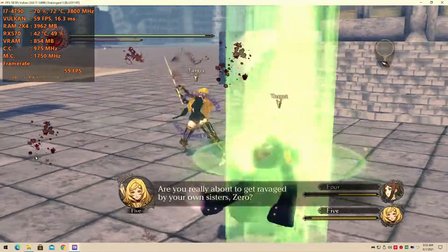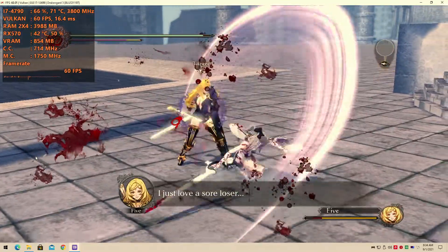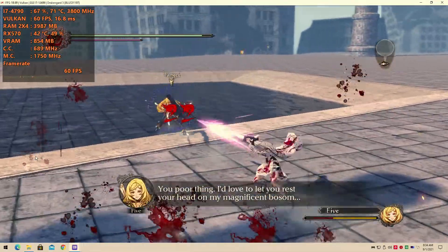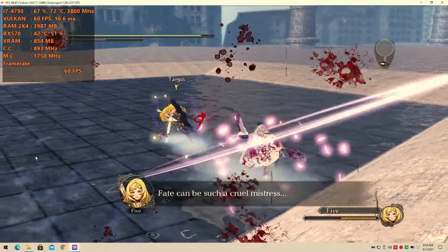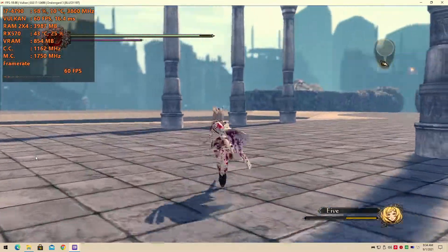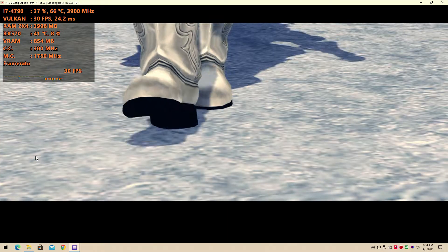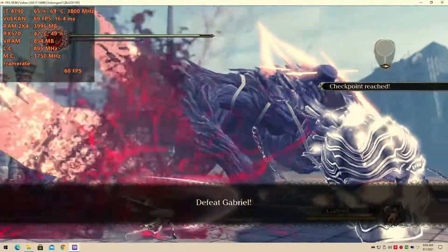Are you really about to get ravaged by your own sister, Zero? Whatever. Stop leering at me. I just love a sore loser. I get the worst headaches listening to you. You poor things. I'd love to let you rest your head on my magnificence, but it seems like you're destined to fight instead. Oh man, fate can be such a cruel mistress.